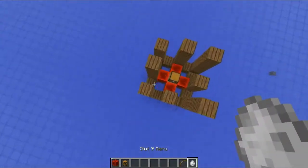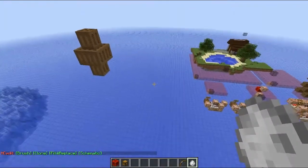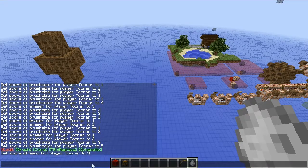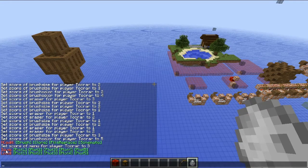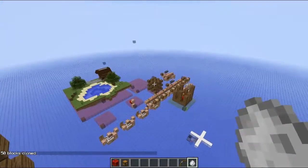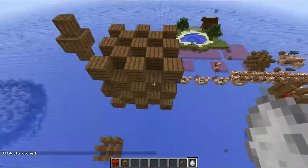Let's call up our menu again and get over to schematics first. Click on those and you get save and load. Let's load a schematic — I have some pre-made. Let's load plot 1 first. This is my plot 1, you can see it down there. Plot 1 is a 5x5 cube schematic.